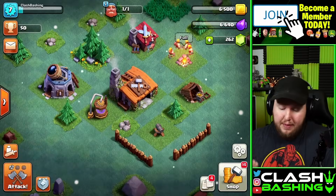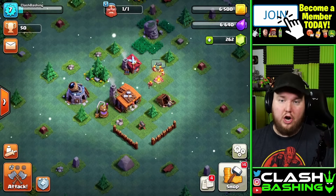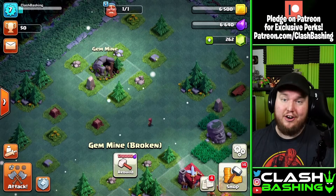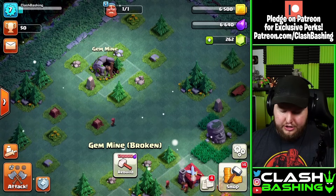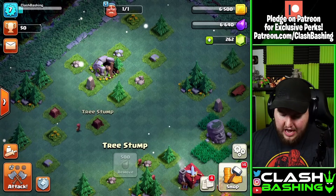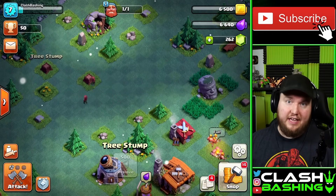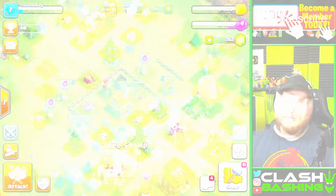After you complete the tutorial, you'll basically have a second village you can work on as you're starting out. There is a gem mine here that will generate gems for you, and there are also a lot of items that you can remove as you level up, which will give you gems as I mentioned previously.